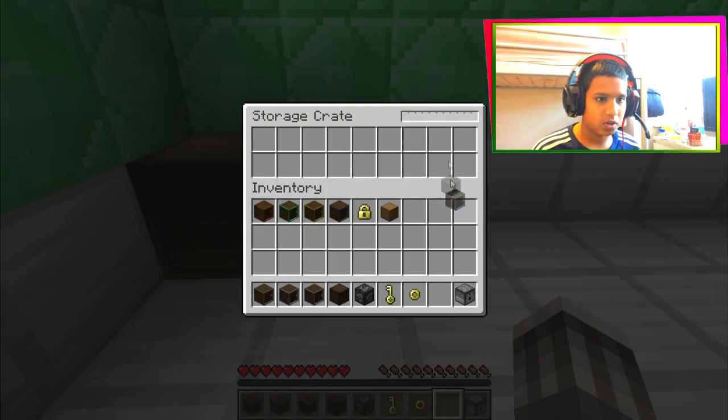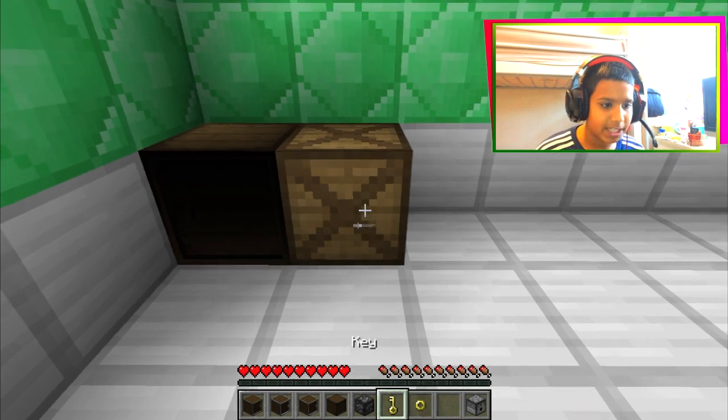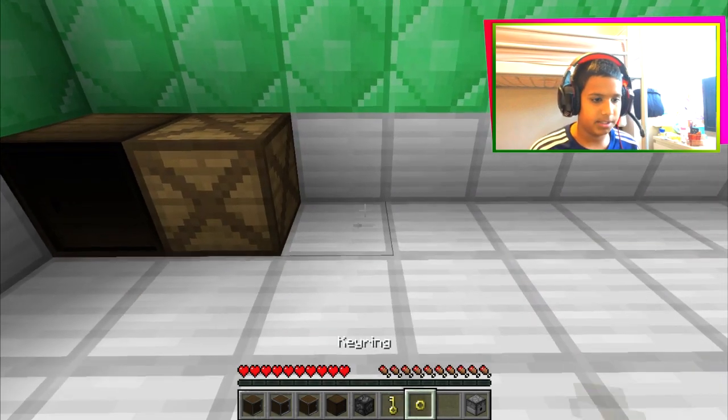This has lots of things, so you can see how much it holds - the capacity of the storage. So guys, you can actually make it out of emerald, diamonds, gold, iron, and more stuff - diamonds plus.